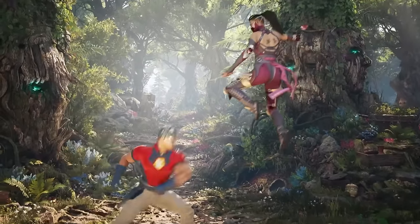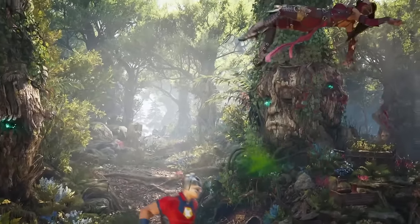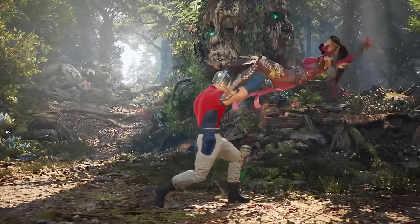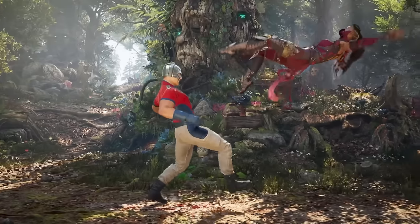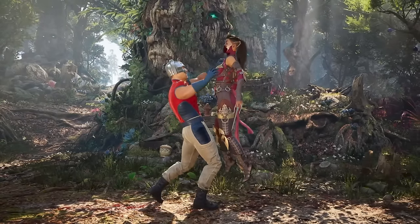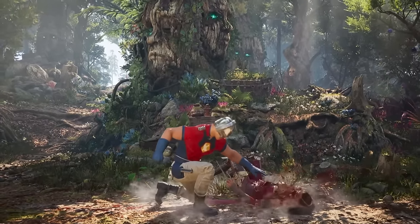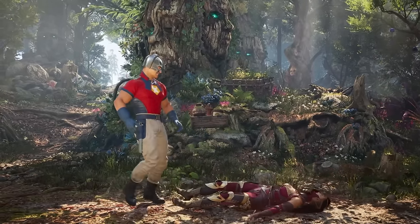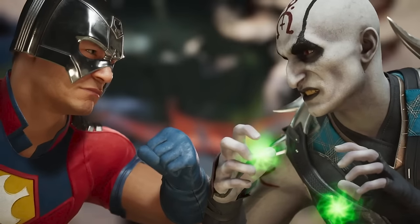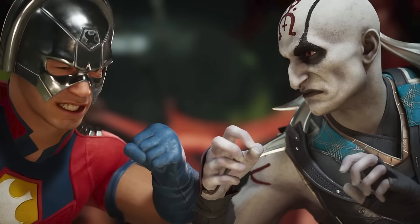Swiftly after, a decent anti-air into the repeat of the blow dart special move, into a string that ends in a grab ender. This one doesn't appear to be a restand - it's more of a choke slam - and it looks like a different button input to activate a different ender. The end of this combo looks a little bit expected; you kind of know that Peacemaker's going to have these punch attacks and a grab ender.